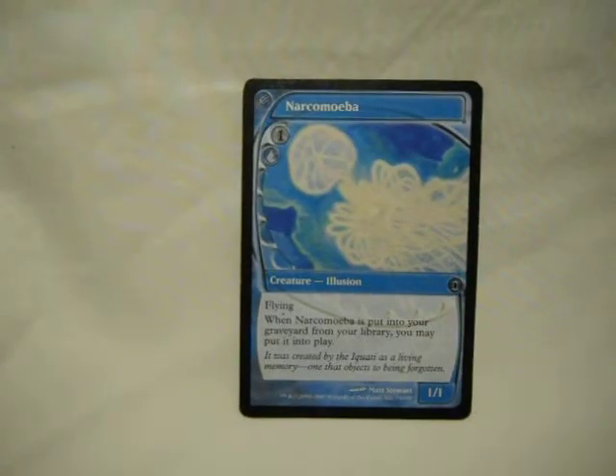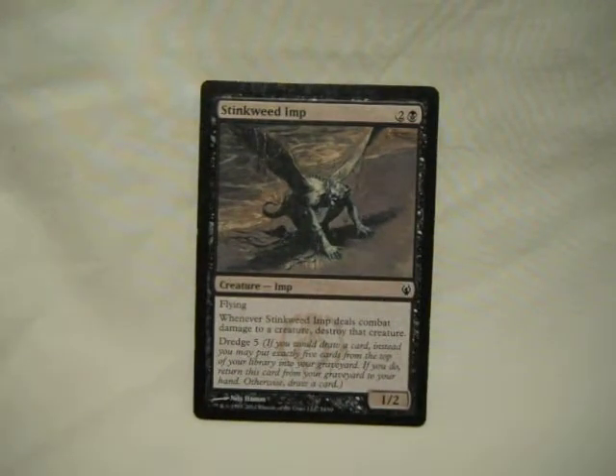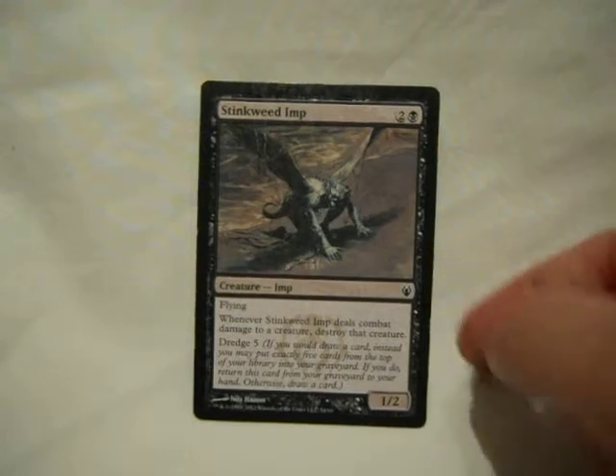Next up, Narcomoeba. If for some reason I'm milling my own deck — which is possible — I can get this onto the battlefield for free. And if nothing else, it's a flyer, which can save my life probably. Stinkweed Imp — it's in here for the dredge, specifically dredge five. On a three-drop, that's not bad. The fact that it deals damage to a creature and destroys it — death touch — makes it a blocker that's really decent. And when it dies, you can dredge next turn.